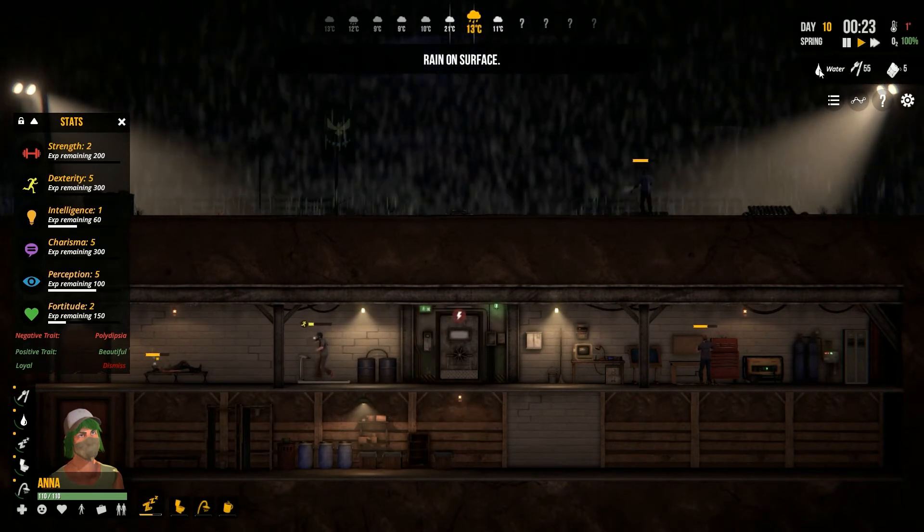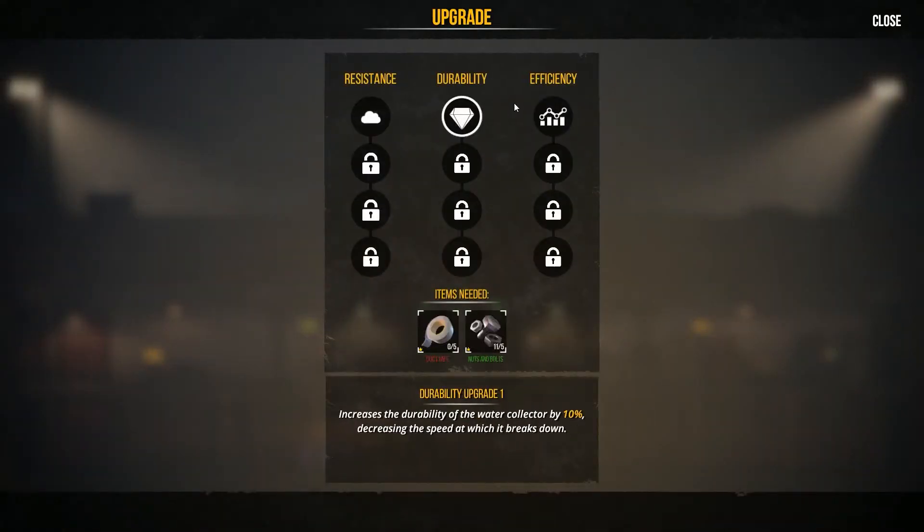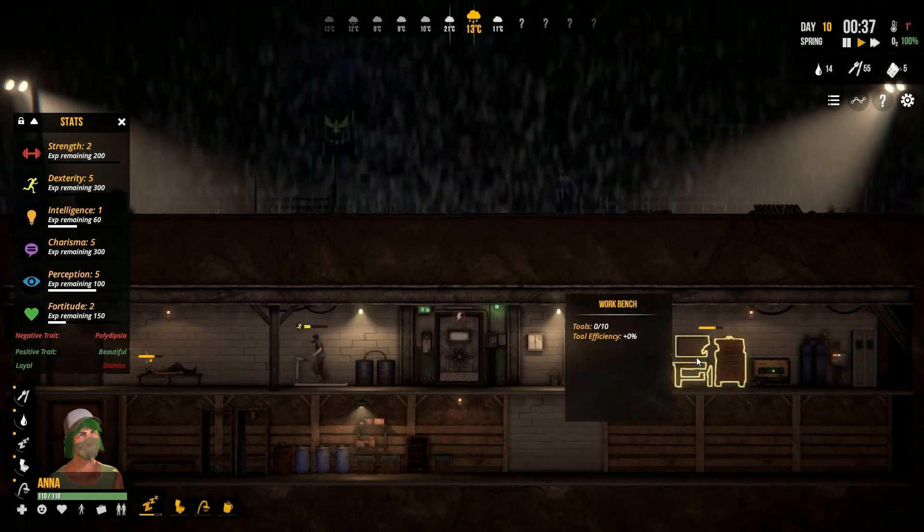The water — I probably could use some efficiency. I can do efficiency too, get some more water. But we'll wait, I've got other things I need to work out.